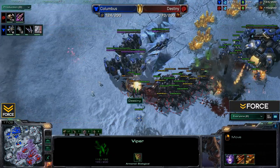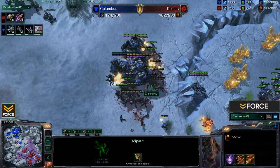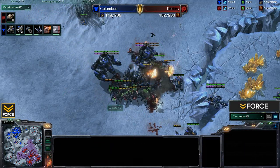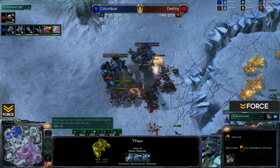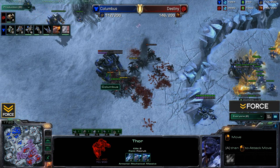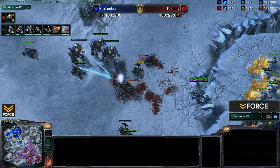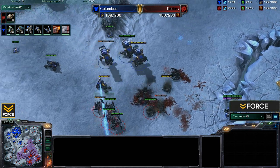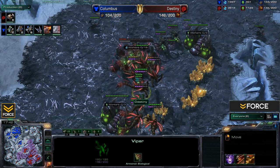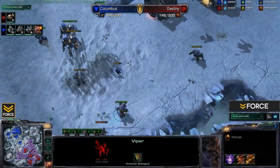Let's take a look at the Viper in detail in just one moment. First, watch these Roaches as they move forward on those Thors — targeting them down very quickly. Destiny doing quite a bit of damage here. Checking to make sure I'm not missing any run-bys — no, everything looks good. Roaches continuing to take down Columbus's army. Army size right now: Columbus sitting with 38 supply opposed to 89 for Destiny. Destiny is in a very strong position, continuing to pump out more Roaches.